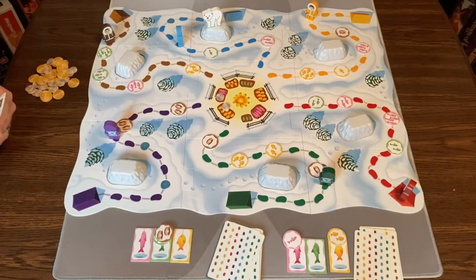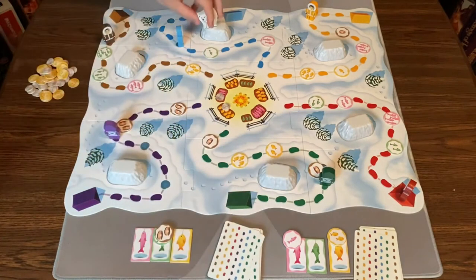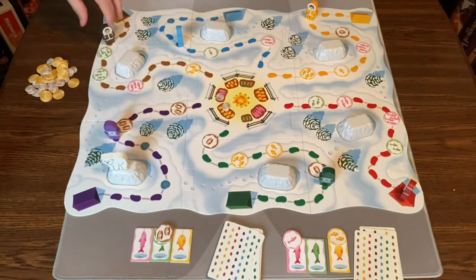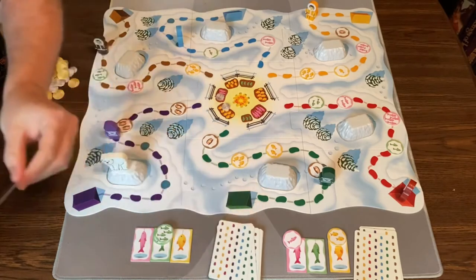Back to me — I move brown one and also move the polar bear. That gives me four green fish, which I like. Draw a card.